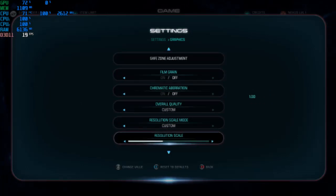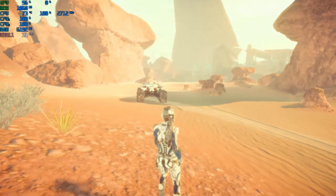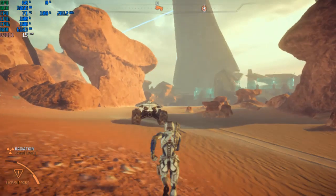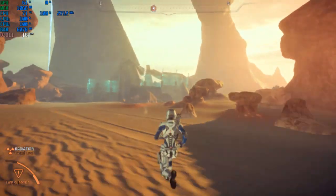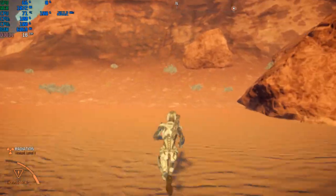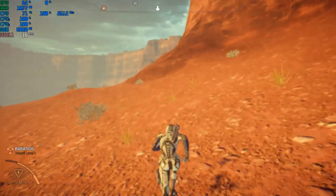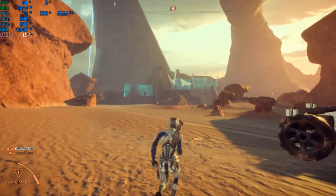First we're going to see how many frames we can get. I'm going to drop the resolution scale down to about 70 just to be sure — we were already getting some performance. Look at that, that's an improvement. The game still looks quite nice on the latest patch of Mass Effect Andromeda. Performance issues are here but it's not that bad.